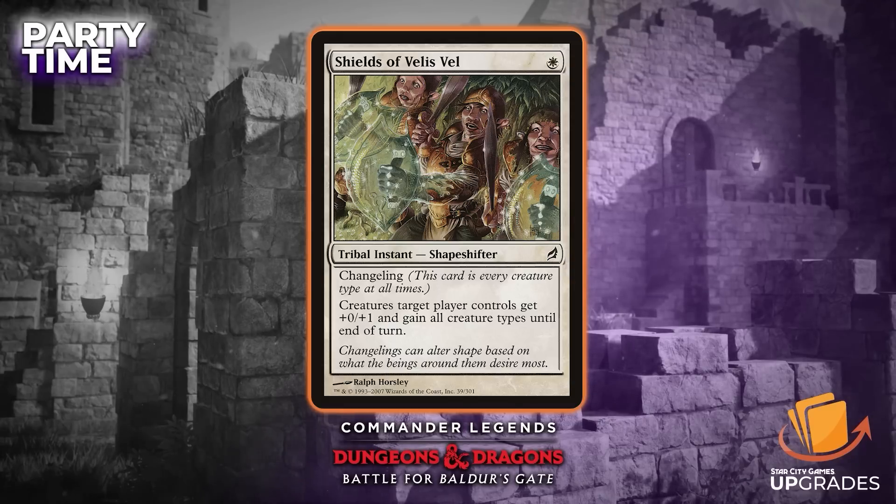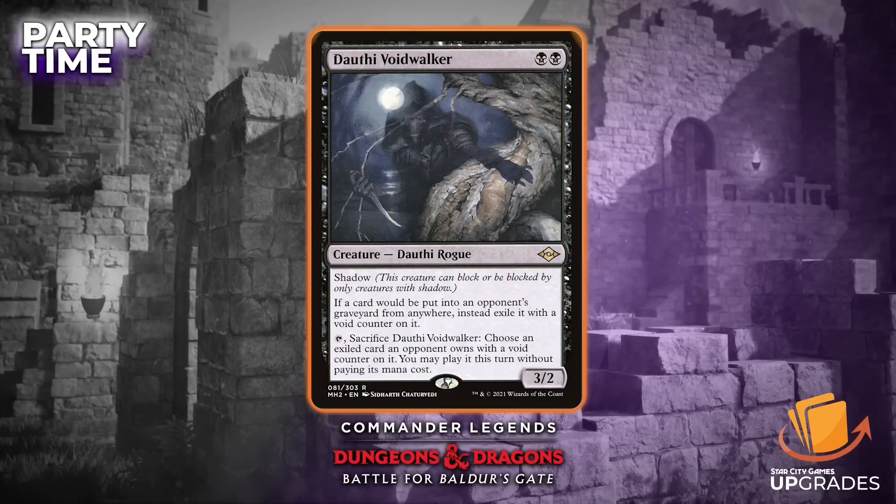The next card has become a black staple in Commander since its printing, and that is Dauthi Voidwalker — black black, 3/2, Dauthi rogue with shadow. If a card would be put into an opponent's graveyard from anywhere, exile it with a void counter. Then you can tap and sacrifice it to choose a card exiled with a void counter that an opponent owns and play it this turn without paying its mana cost. What I like about it is that if somebody else has a Dauthi Voidwalker, I can get those cards too. It's no surprise it's become a commander staple from Modern Horizons 2, and it's still relatively inexpensive — only around $7–$8.